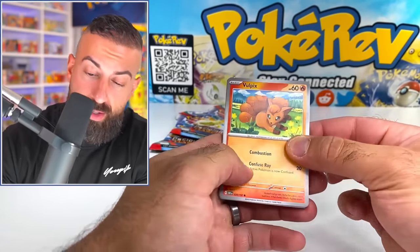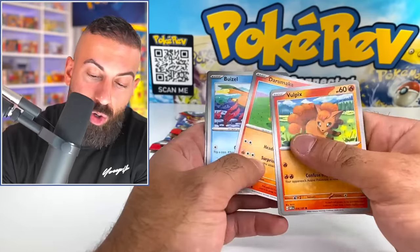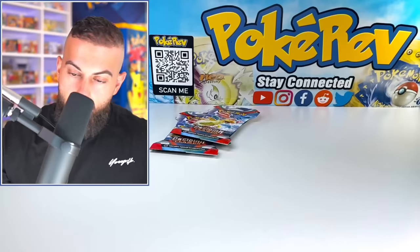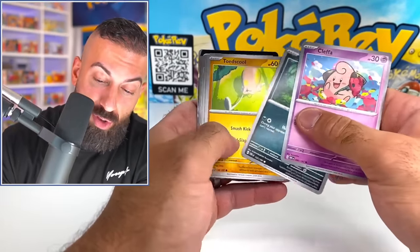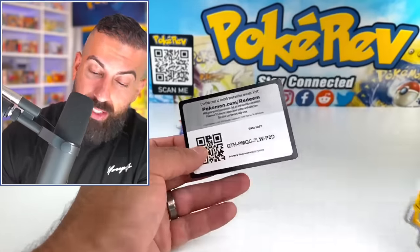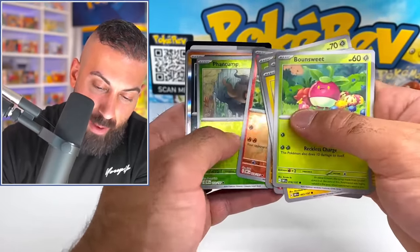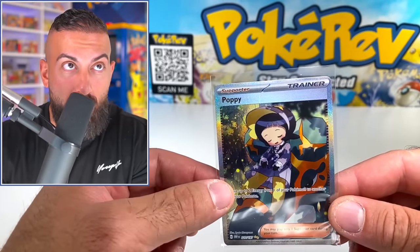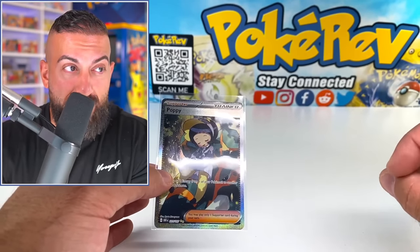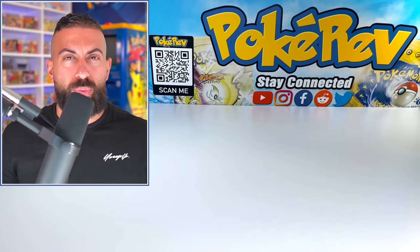Only missing one gold card. For EXs, I know we're missing the Charizard — I think that's literally the only EX we're missing. I want to say I have almost all of the full arts. So it's crazy to think what's happened with the chase right now. I have all the special art rares; I'm just missing one gold card. I'm just missing Vespa Queen and then like a Trainer for full arts. And for the regular EXs, I have all of them except Charizard. We literally almost completed the set already.